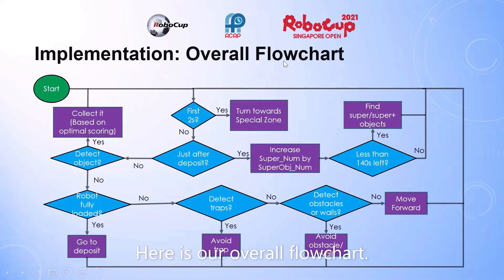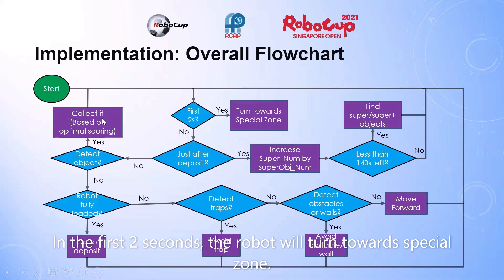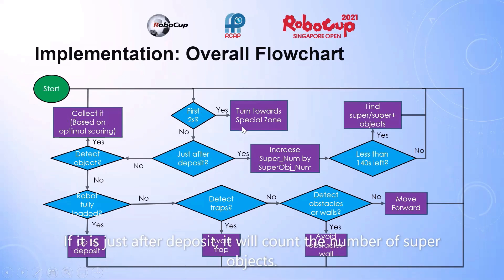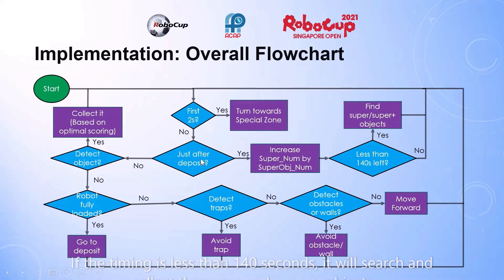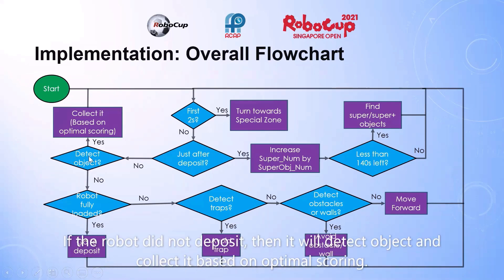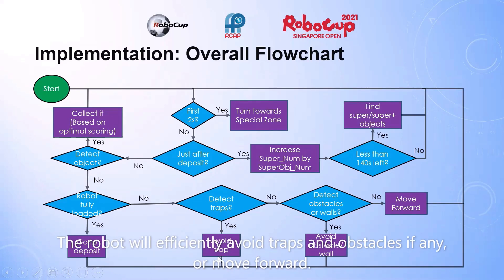In the overall flow: in the first 2 seconds, the robot turns towards the special zone. If it is just after deposit, it counts the number of super objects. If the timing is less than 140 seconds, it searches and collects super and super plus objects. If the robot did not deposit, it detects objects and collects based on optimal score. The robot efficiently avoids traps and obstacles or moves forward.